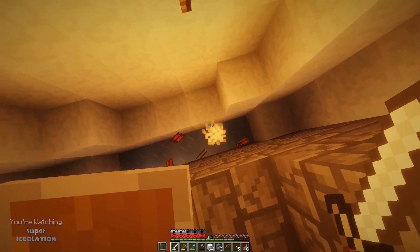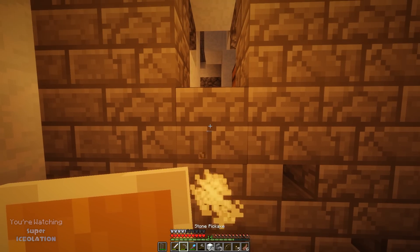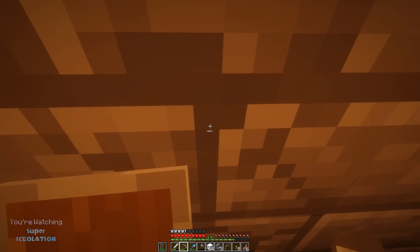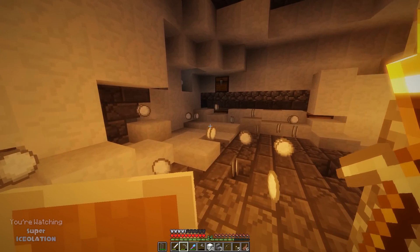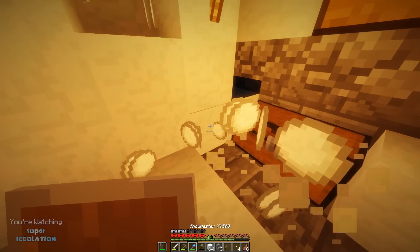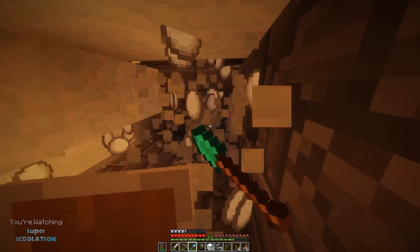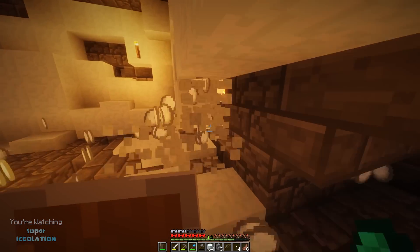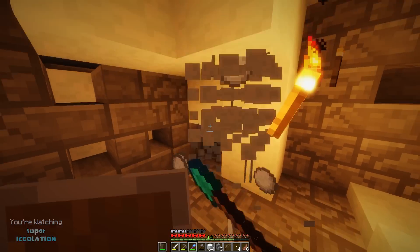Interesting — we will explore that in a moment. Let me grab this because they're dropping leather, and leather is pretty useful. So let's see what we've got — let's start with this chest over here in the corner. There's so many! Wait, wait, wait — we got to start by clearing out this whole room. No snow needs to be in this room. There's chests all over the place.